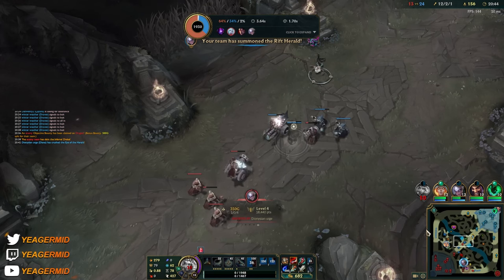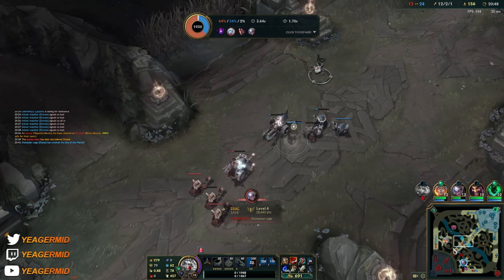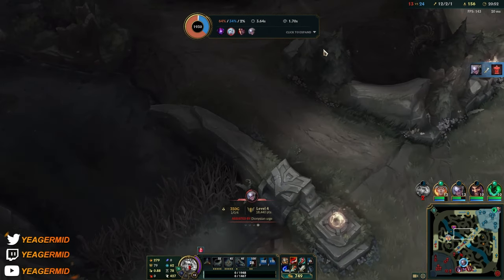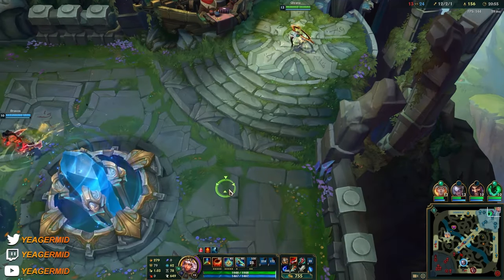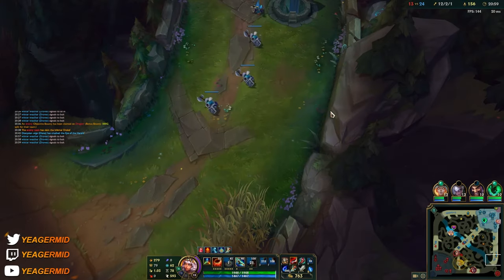I could have played the previous fight way better — if I hit all of them with the ult, then I take somebody out, go untargetable, and then jump over the wall to escape. This champ has a lot of mechanics and it's only something you can truly master if you play her a lot.